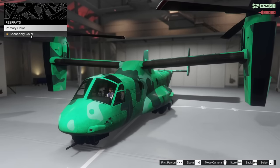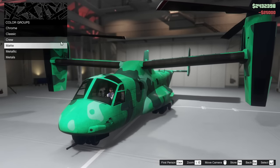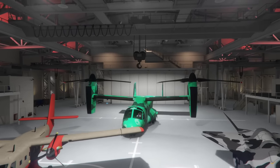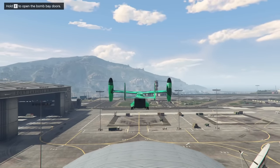I kind of like my crew color on this thing, so I'm actually going to change that as well. I'm going to keep the secondary matte black though — I kind of like the look of it. So let's exit the aircraft workshop and exit the hangar itself to see the new upgrades the Avenger has got.